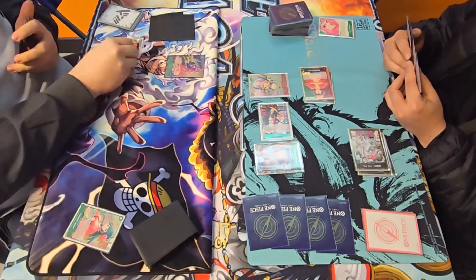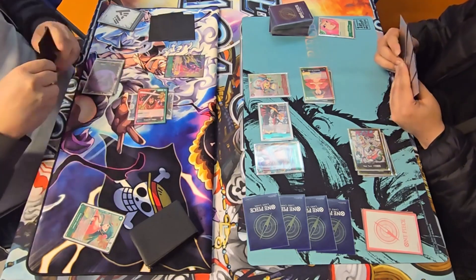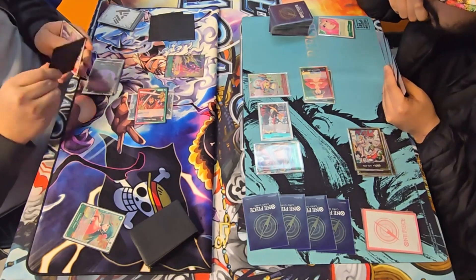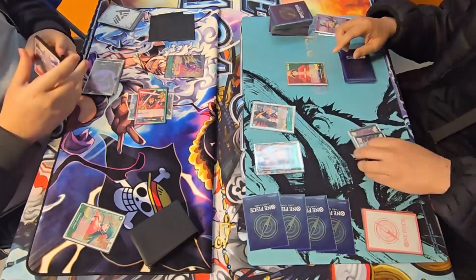We go ahead and play a Hiyori, which plays a Yamato and draws us a card. We then swing seven — because Odin's ability lets us gain one key power until our next turn if we have a Land of 10, 5-cost or higher. Seven goes straight into that Brook and he blocks with the Chopper.